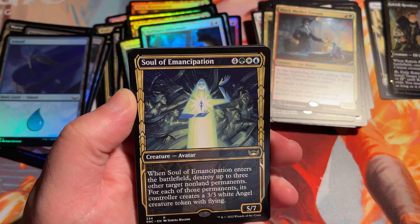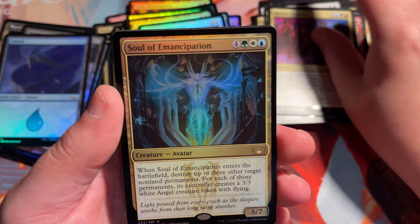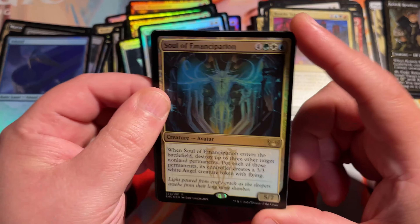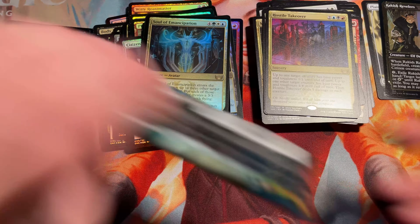Soul of Emancipation Showcase Art. A Hostile Takeover. A Foil Soul of Emancipation, normal art. So this box has had quite a few foil rares and mythics — I think five or six, I think five. Last pack here of the box.